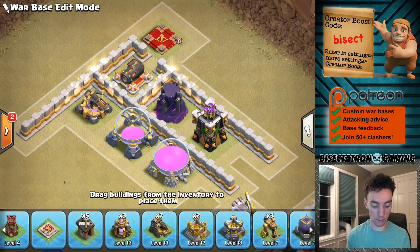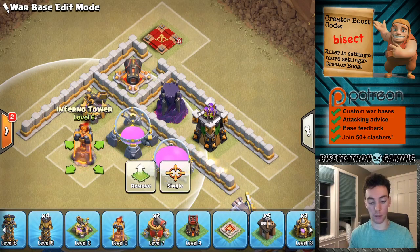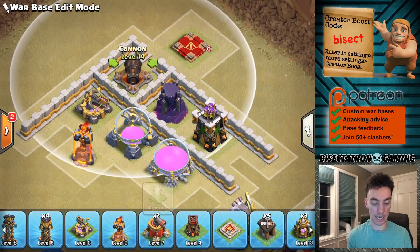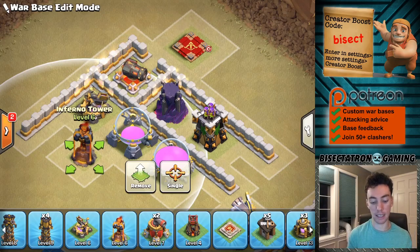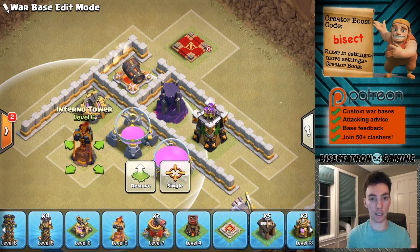A good example would be if you add a single Inferno Tower right here. The attacker would want the Queen to kind of step up, walk around, and enter later. Whereas if she steps up to where that cannon is, now the single Inferno is going to lock onto her. So you can use these tricky wall gaps to prevent the Queen from just walking around and actually tempt her to enter the base — it's very hard to prevent as an attacker, you can never be sure. Those are three ways you can defend Queen Charges without having to use the traditional Seeking Air Mines to kill healers or single Infernos.